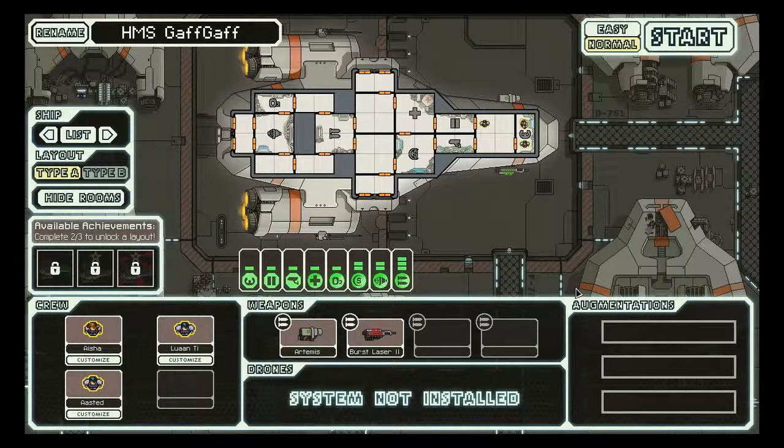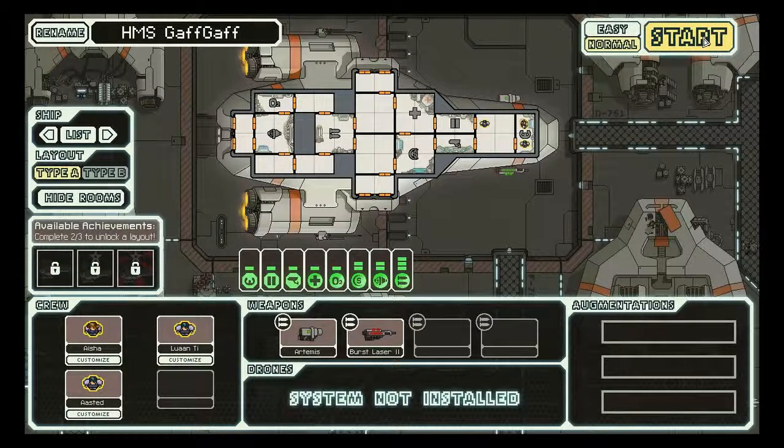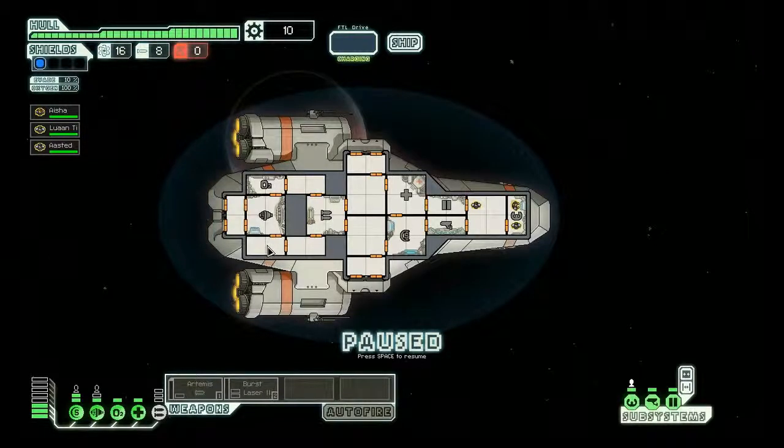FTL is a very unforgiving game. I'm going to put it on normal, not easy, because I have completed it on easy before but not on normal. Some parts can be very difficult and you will use the spacebar more than anything you've used before. I'm going to explain it as we go along. So this is my ship — press spacebar to pause and resume. Up here is your scrap, which you use to buy things and upgrade your ship.